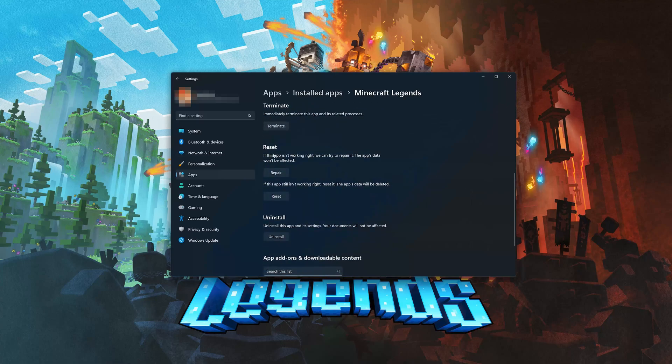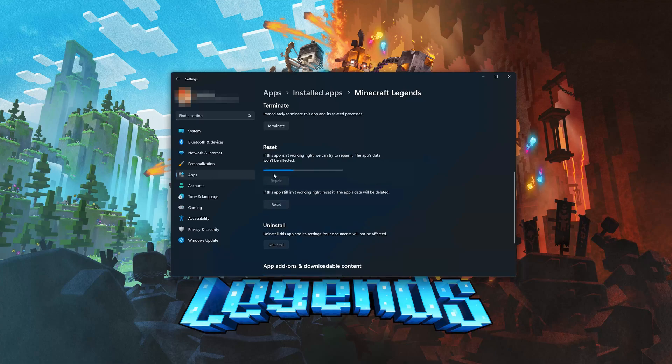Look for the Reset section. If Minecraft Legends isn't working right, you can try to repair it. The Minecraft Legends data won't be affected. Press Repair.